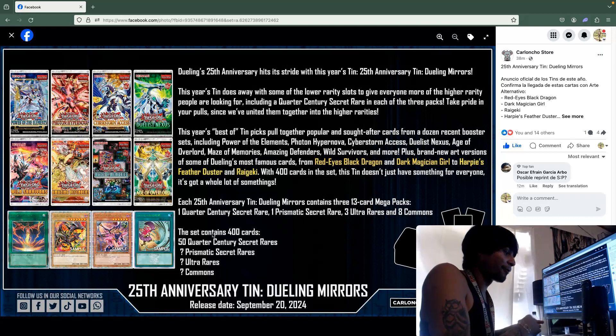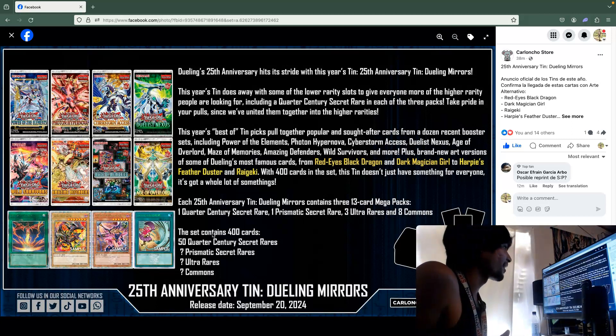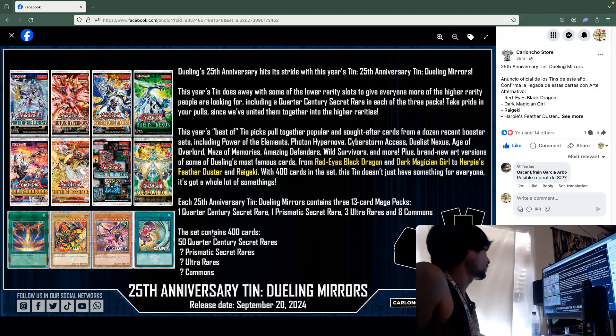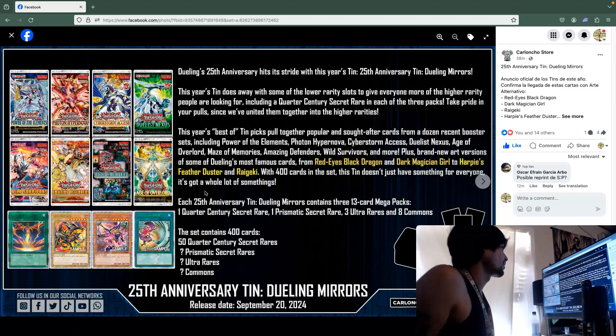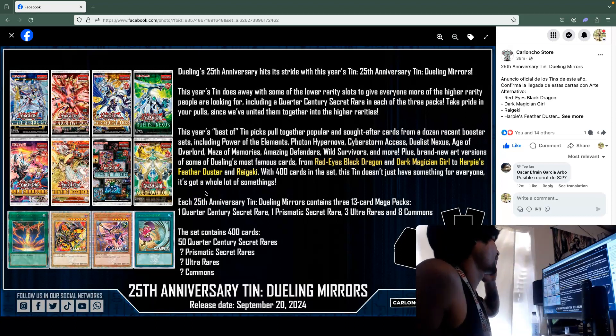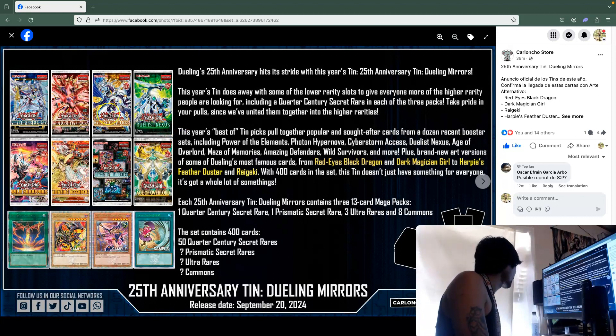Every pack you get in the tin is going to have a QCR, so I think these are finally gonna be the tins to get. The past tins have just been going down in price. You can see the QCR arts: Dark Magician Girl, the new Harpie's Feather Duster, the new Red-Eyes Black Dragon, and the new Raigeki art. This is crazy.